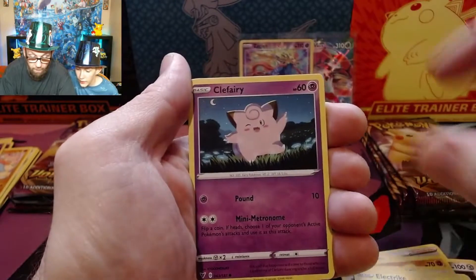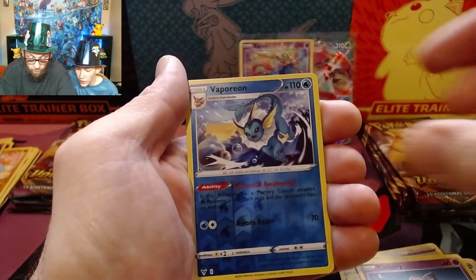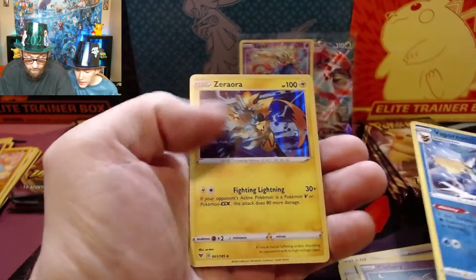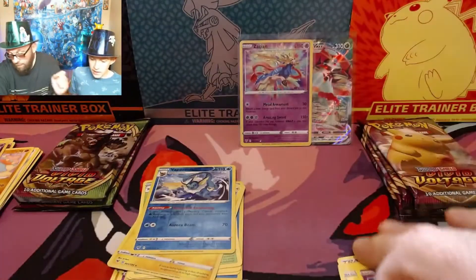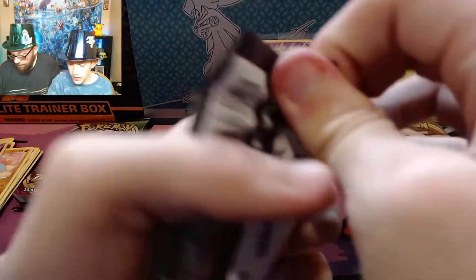Electrite, Clefairy, Vaporeon — nice card. Hey, a Zerora! And Vaporeon — so we got a double header again. That is a holo though, so that is not that bad.